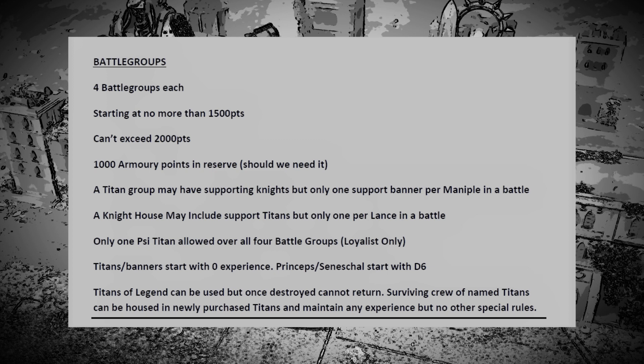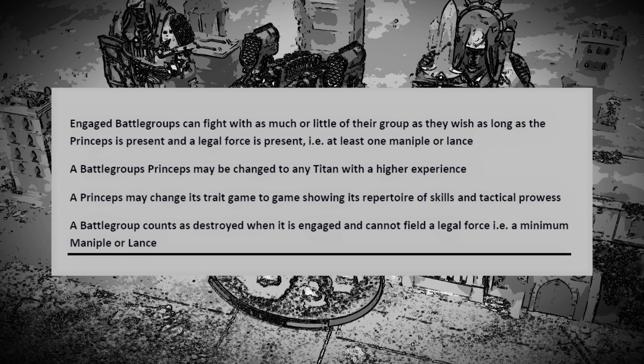For experience — in Shadow and Iron you roll a d6 for every Titan or banner. I want everyone to start at zero experience. Starting Princeps are allowed to have a d6 roll, which gives it better flavor and shows off their rank. A legend can only be used a limited number of times, and once destroyed cannot return. If the crew survives they can be put into another Titan, but you won't get the special rules — however they will maintain the experience they've earned previously.